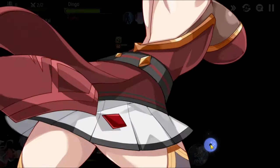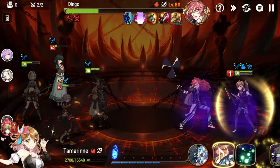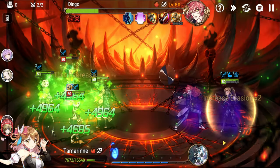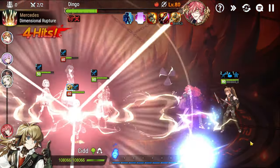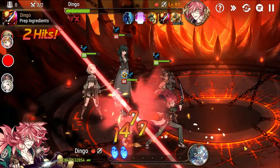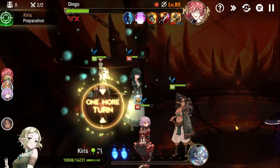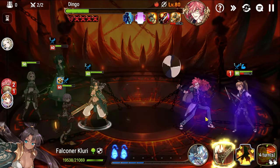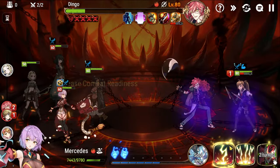We go for Kyle here, need to heal up. Magic for Friends procs — that's free damage on Dingo. Curious combo activates, and we dump everything into Dingo. That should be the game.